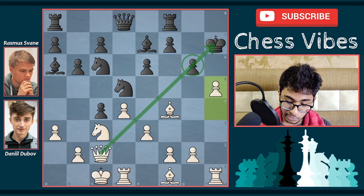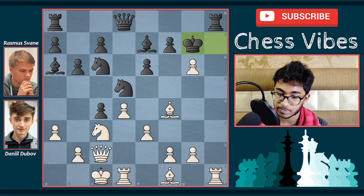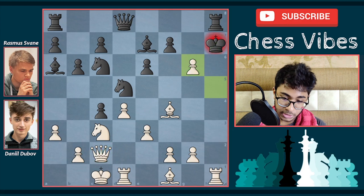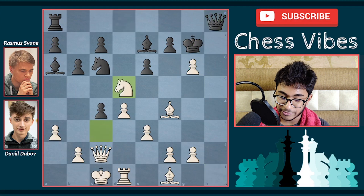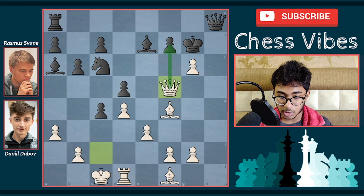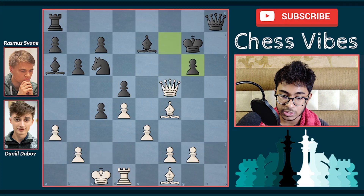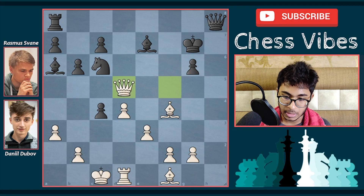The pawn cannot move from g6 because it is pinned, so the best move for black is to play rook to h8. After h takes g6 check, king g7 — the king cannot capture the pawn because the queen is protecting it and it's also a check — rook takes h8, queen takes h8, and now comes knight takes d5, e takes d5, queen to f5 by Dubov Daniel, because the pawn and the queen are attacking the f7 pawn.